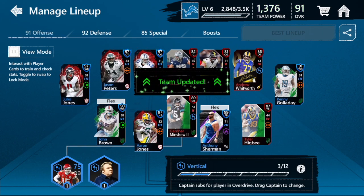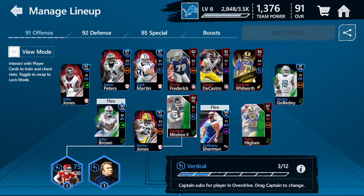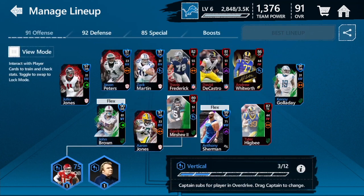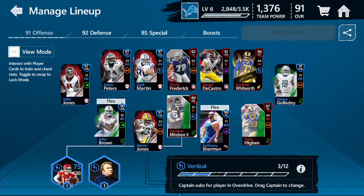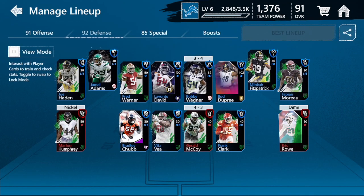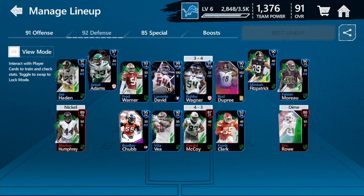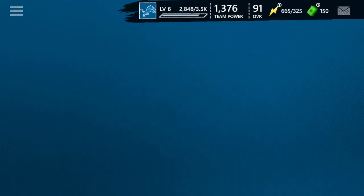We are going to be going up to a 91 overall and a 92 defense — let's check out our new team. We got 183 people watching. New to the team this episode: Zach Martin didn't upgrade because we already have a 97 Zach Martin — that's crazy, but that sucks. We did get Kenny Galladay, a 99 Anthony Sherman fullback, and on defense a 99 Lavante David. We also got Fitzpatrick, an updated Marlon Humphrey, and Frank Clark. That is the most insane thing I've ever seen in this game — back-to-back Pro Pack 99s. This is absolutely insane.